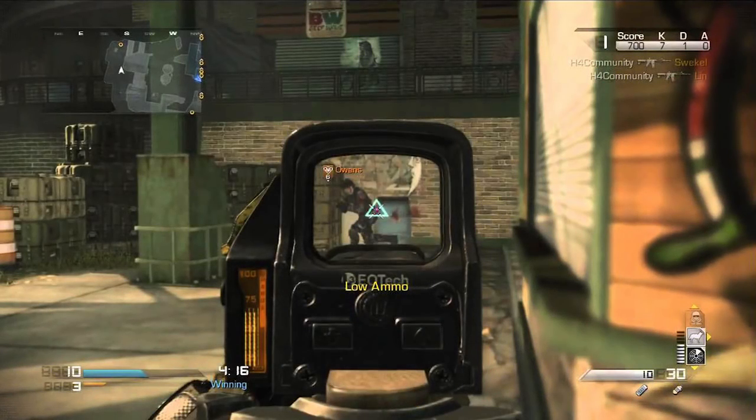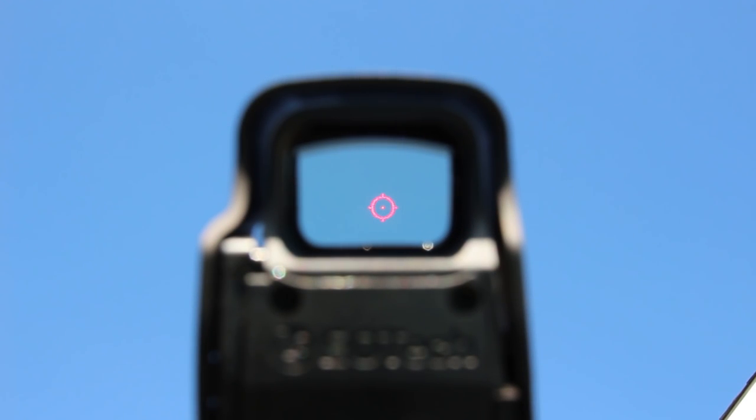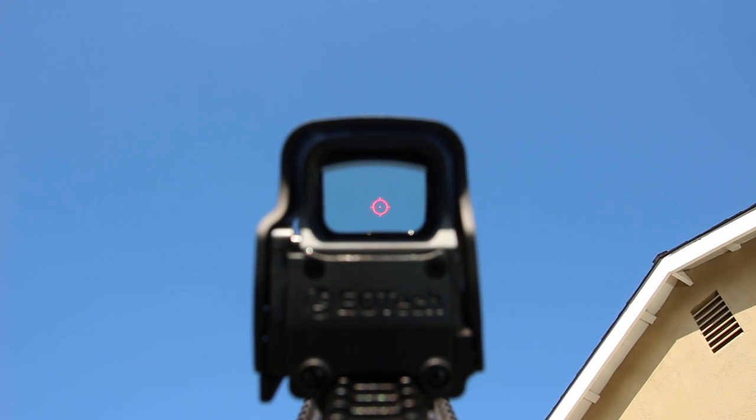The high contrast of the Red Dot makes it appear to be floating in front of you, and having both eyes open allows you to see past the optic housing, so the optic isn't really obstructing your vision for the most part. To truly understand the benefit of two-eyes-open aiming, you have to try it out in real life, but I'm going to try and illustrate it here for you.